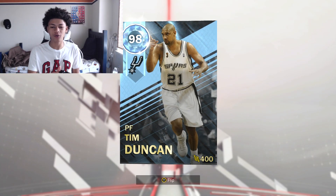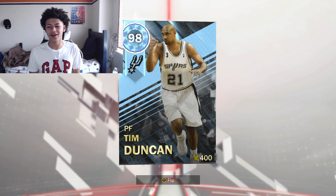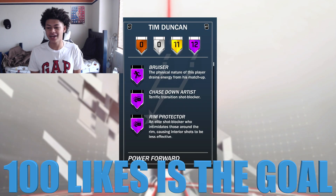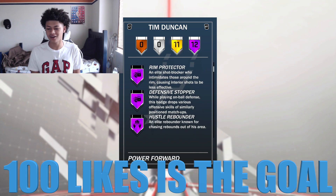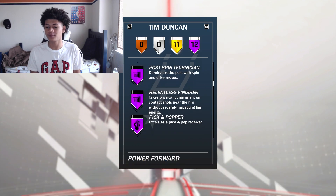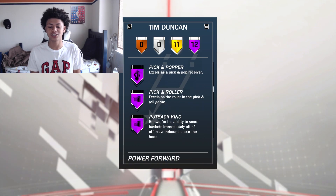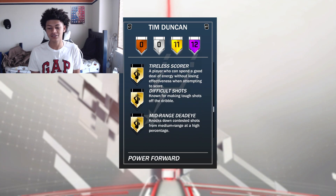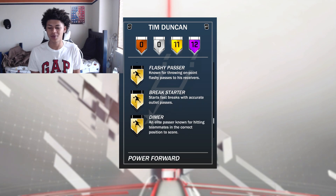Right here we have this brand new Overdrive Diamond Tim Duncan, 98 overall. We're gonna hop straight into it. 6'11, 80s31, prime Tim Duncan. 12 Hall of Fame badges: bruiser, chasing artist, ring protector, defensive stopper, hustle rebounder, up and under specialist, drop stepper, post spin technician, relentless finisher, pick and popper, pick and roller, putback king, as well as 11 other solid gold badges. This card looks awesome on the badges.